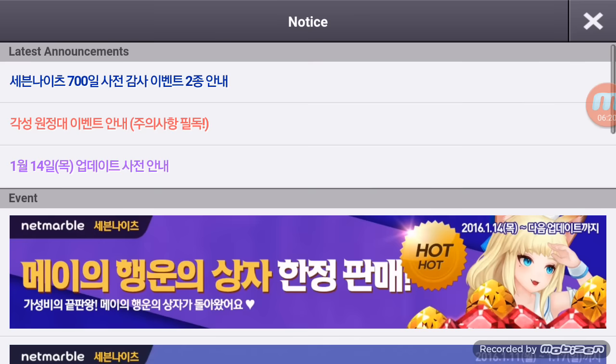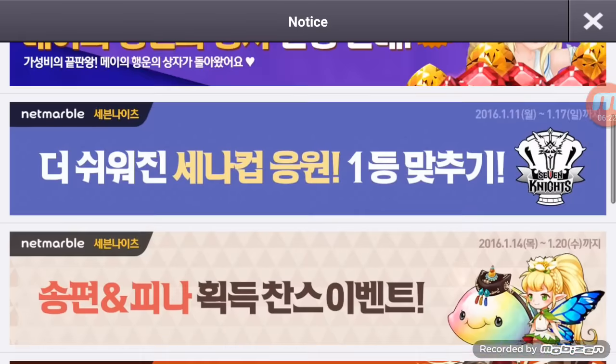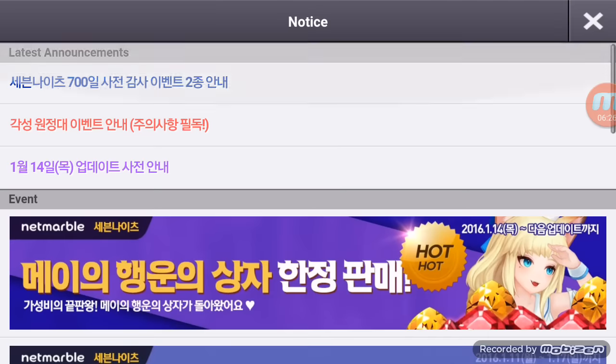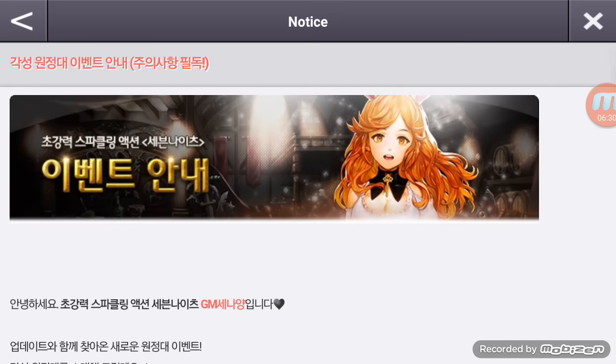Also to briefly mention: if you awaken Luri, you're guaranteed to get Afina. And if you make her plus 10, you also get the raid armor as well.